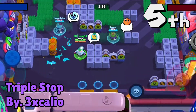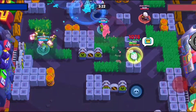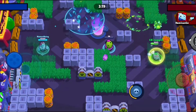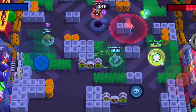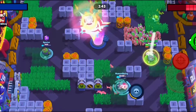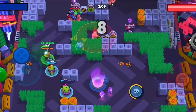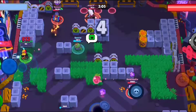In 5th place we have Triple Stop by Excalio. This map features 3 different areas for each player to position themselves. The team in control will be wall peeking quite a bit in order to maintain control of mid, while the other team hides in their respective bushes looking for an opening. Having 3 separate bush patches in each lane really drives home the fact that this game mode is all about control. Once you lose control of these bushes, it's pretty hard to gain it back.